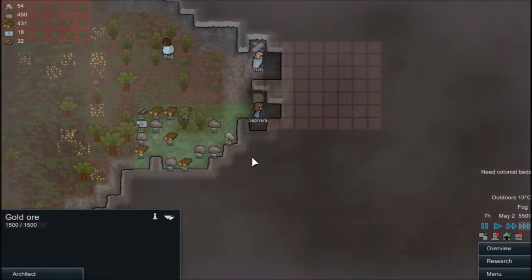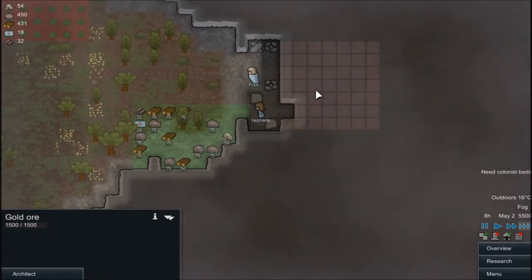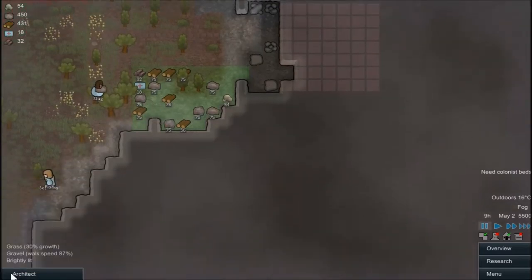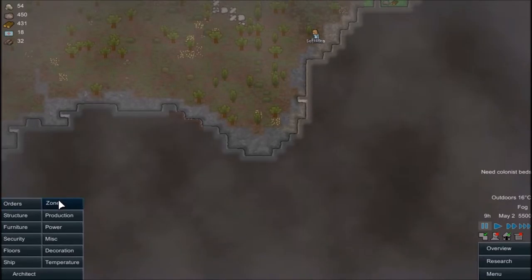So this first room is going to have a research table, the beds for now, and the trading thing. Hopefully — like on my other world — I hit a steam geyser, which really sucks, because that's something you don't want to hit, especially so early.